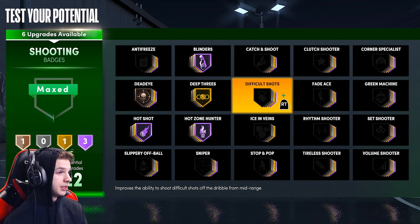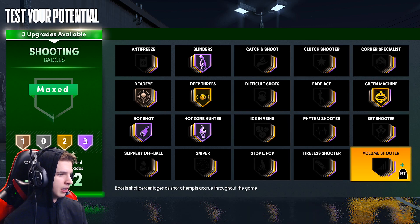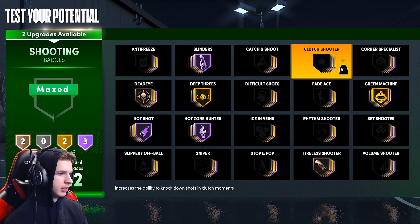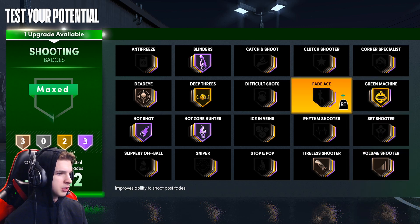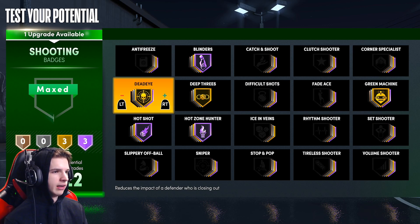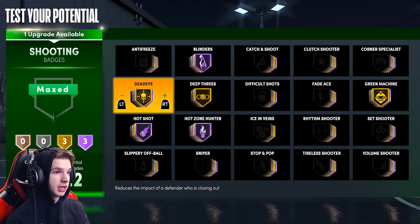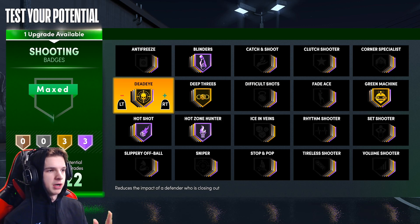Deadeye Gold, Green Machine Gold — you can throw that on Gold. You don't need Difficult Shots this year, you don't need Volume, you don't need Tireless — you're basically able to shoot the same no matter the amount of stamina you have, as long as you can time your shot and you know your jump shot well. So the good shooting badges to have are: Hall of Fame Blinders, Hot Shot, Hot Zone Hunter, Gold Deadeye, Gold Deep Threes, and Gold Green Machine.